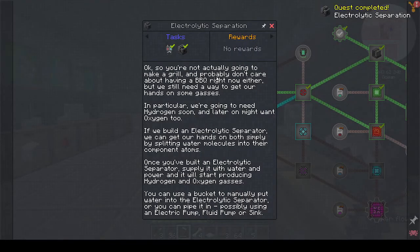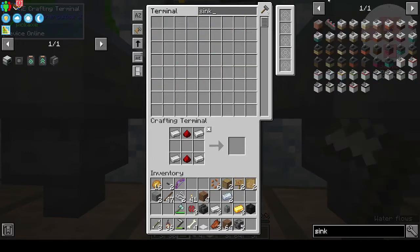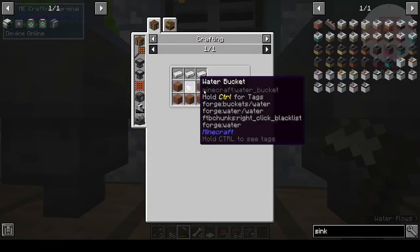We still need a way to get our hands on some gases — in particular we're going to need hydrogen soon, and later on might want oxygen too. If we build an electrolytic separator we can get both simply by splitting water molecules into their component atoms. Once you've built one, supply it with water and power and it will start producing hydrogen and oxygen. You can use a bucket to manually put water in, or pipe it in using an electric pump, fluid pump, or sink. Do we have a sink? If we've got Pam's we should have a sink. Oh, I didn't realize Cooking for Blockheads was in here.